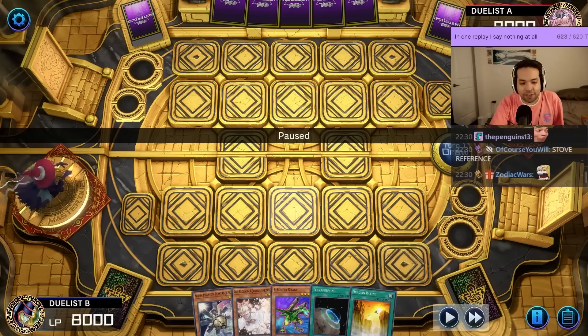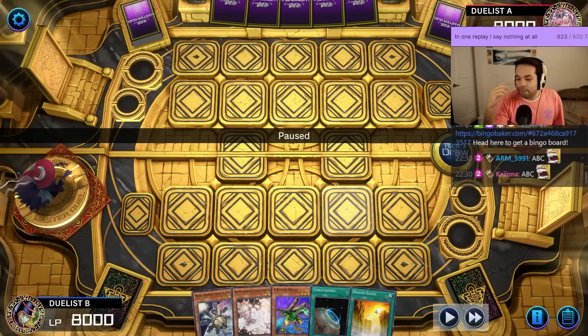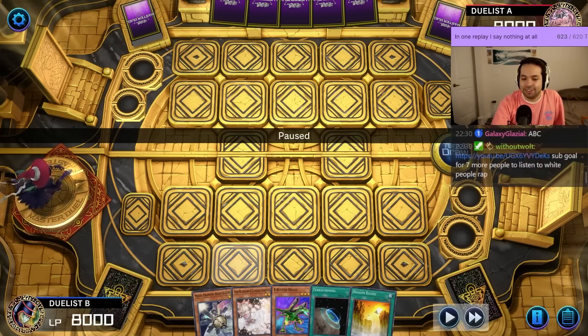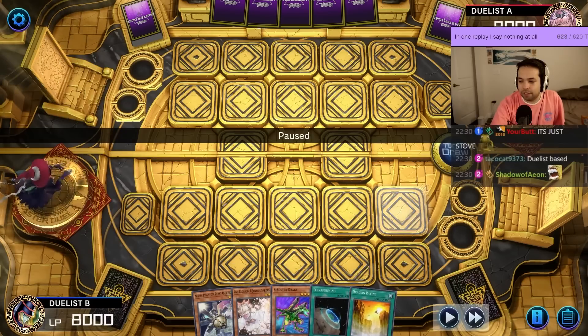It's the Stove Deck, it's the Emperor Stove Deck. Emperor Stove reference. We've got Duelist B with ABC and Dragon Ravine: O-Lion, Ash, Buster Drake, Terraforming Ravine.